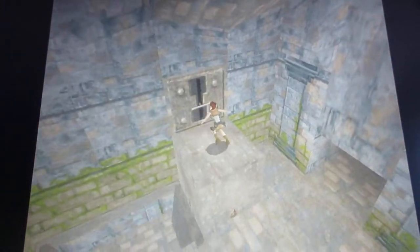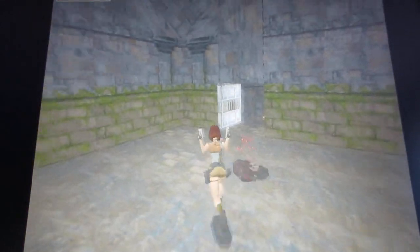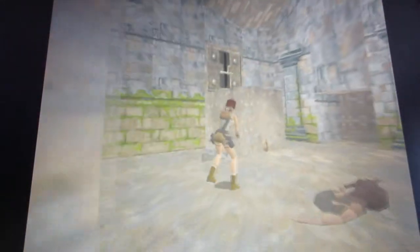Now before you drop down into the hole below, shoot the rats that come out. There's also a large health pack to pick up right here. Then drop down into the hole.